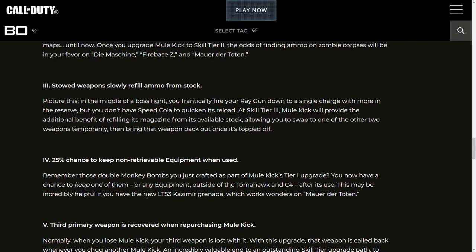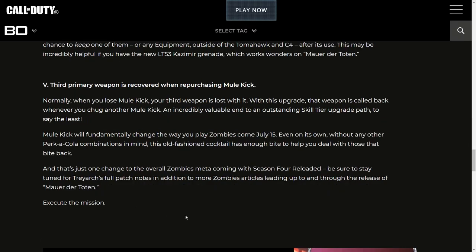Upgrade tier 4 — 25% chance to keep non-lethal equipment when used. Remember those double Monkey Bombs from tier 1? You now have a chance to keep one of them — or any equipment outside of the Tomahawk and C4 — after its use. This could be incredibly helpful with the new lethal cosmic grenade, which looks like the new Gersch Device. And the last upgrade — tier 5 — a third primary weapon is recovered when repurchasing Mule Kick. Normally when you lose Mule Kick your third weapon is lost with it, but with this upgrade that weapon comes back whenever you buy another Mule Kick.